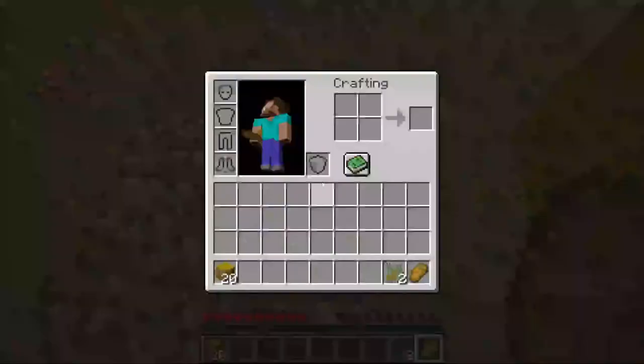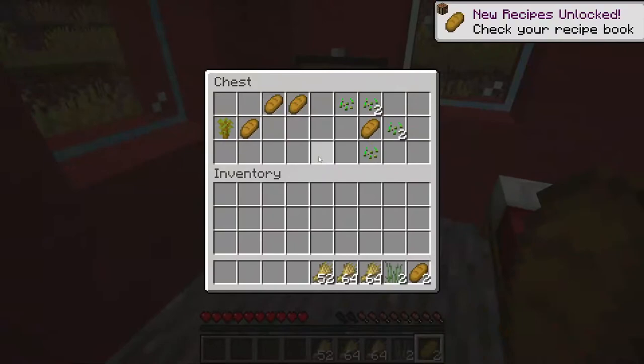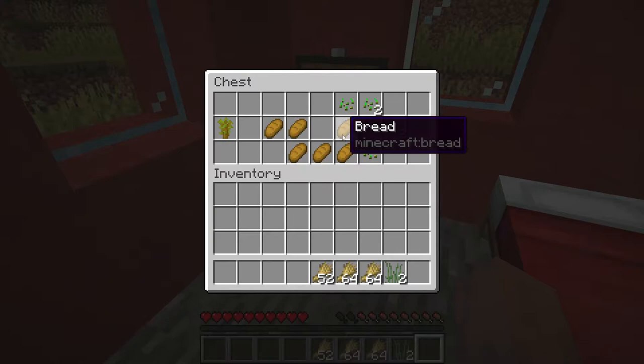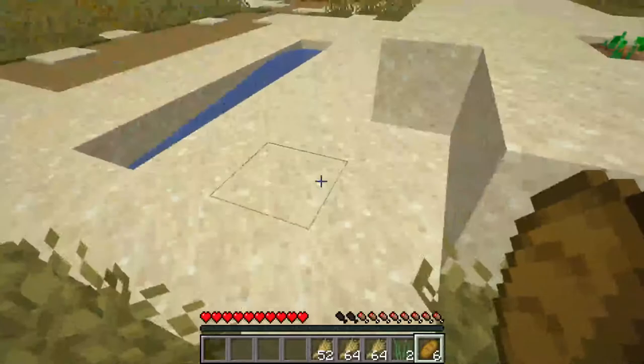Now we get this stuff. These hay bales, they turn into wheat — lots of wheat. We got another chest, which gives us more bread. If you double click — if you have stuff spread out everywhere and you want to not click through everything one by one — you can double click and then shift click, and then you're good.